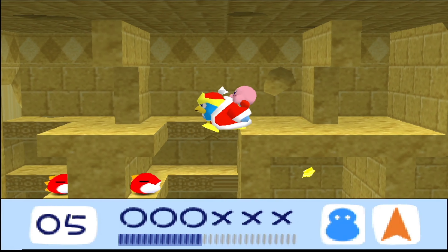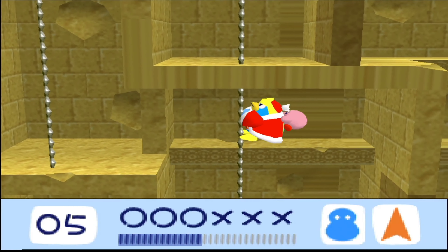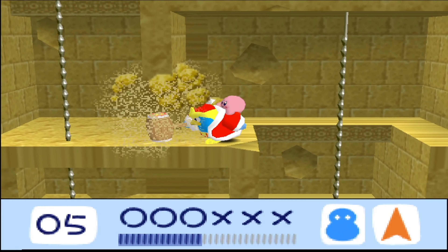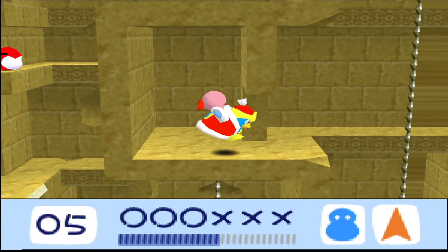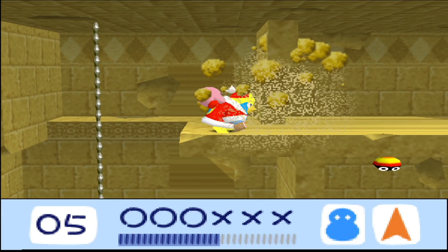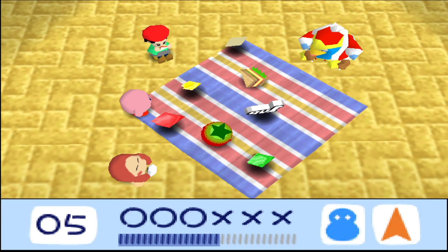That was the crystal shard, at least. Now let's go see if we can find our way out of here. It's probably going to be too bright somewhere. And also check for all of the goodies, of course. A couple of stars — not that they're going to help me get one-ups, because the moment I finish this world, I'm going to reset and change the HUD again, which will also reset my life count, unfortunately.